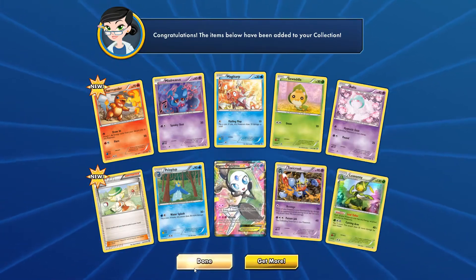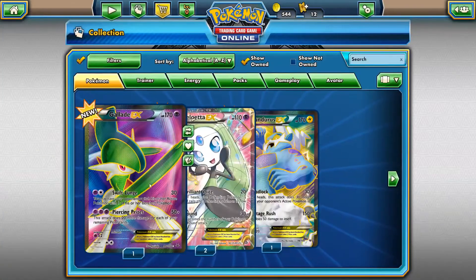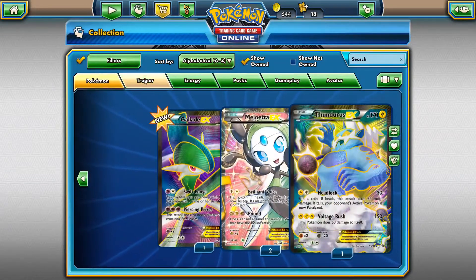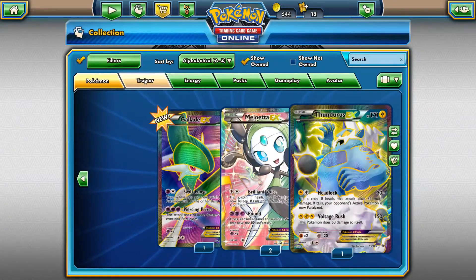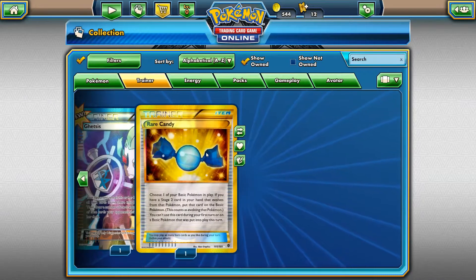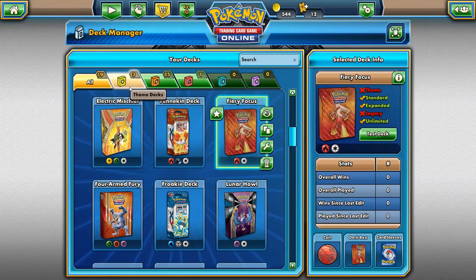Alright, that's been pretty good. So we've got Glaceon EX, two Maletta EX, and Thundurus Full Art EX. And then we've got this Reshiram full art, and this secret rare Rare Candy. Anyway, if you have enjoyed, please leave a like and subscribe. I'll catch you guys in the next one.